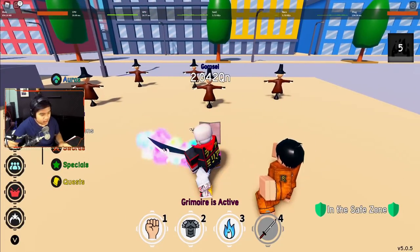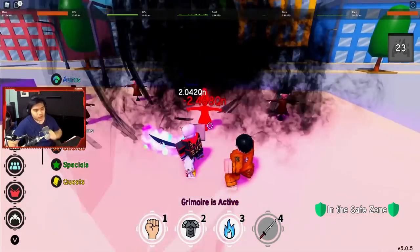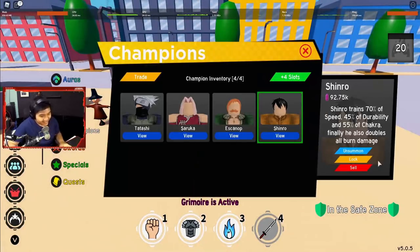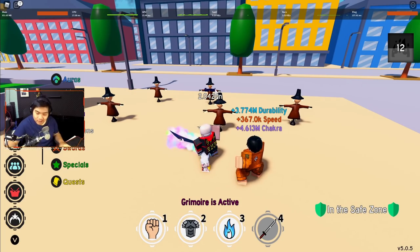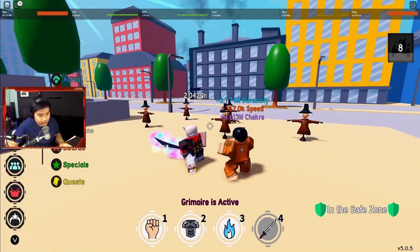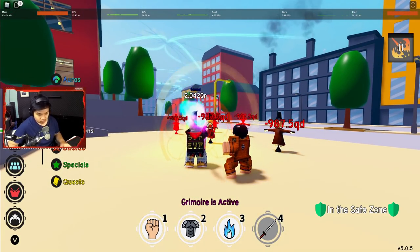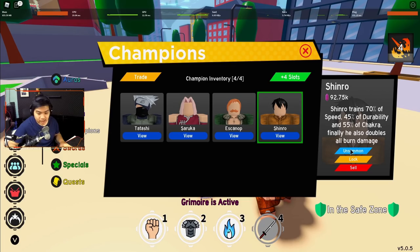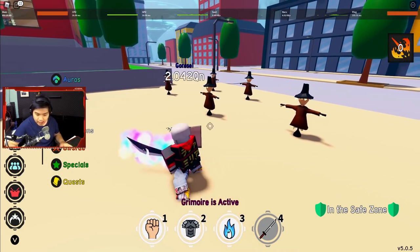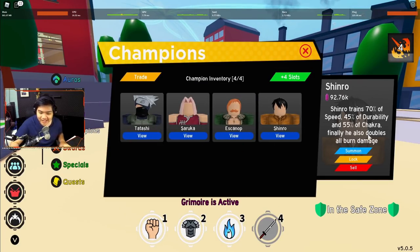Kita coba pakai Shinro berapa burn damage-nya. 2 koma 4 — apanya yang nge-double? He also doubles all burn damage. Mungkin tiknya ditambah kali. Kita coba Flame Dragon Roar, jurusnya Shinatsu — 98,75 QD dan itu berapa tik, wih sakit sih. Tadi 900-an pokoknya kalau gak pakai. Harusnya kalau di-double damage-nya jauh sih. Kita coba lagi — sama aja. Ya, gue gak tau. Pokoknya intinya Shinro nge-double all burn damage — mungkin tiknya di-double, atau mungkin dia nge-double tapi gak dikasih unjuk.